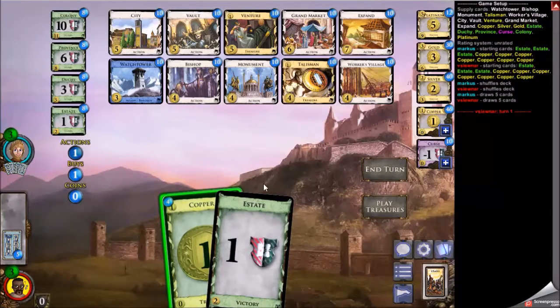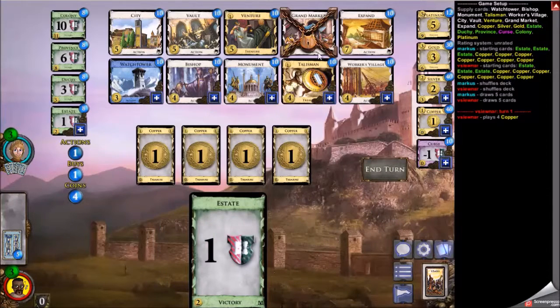Looking at the board, it was difficult for me to decide what to do. The only trashing is Bishop and Expand, and Bishop you really don't want early. Expand — there's a lot of money and why do you want to trash? Well, there's City and Grand Market, so you want to trash so you can play a lot of Grand Markets in a row, or to play a lot of Monuments.